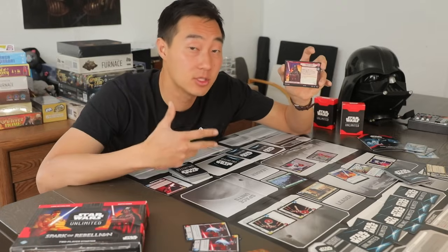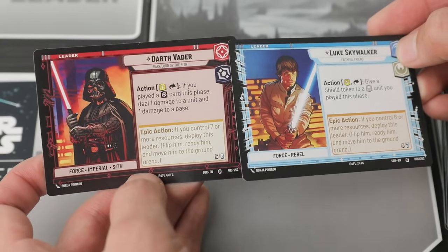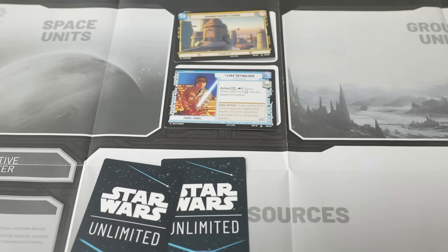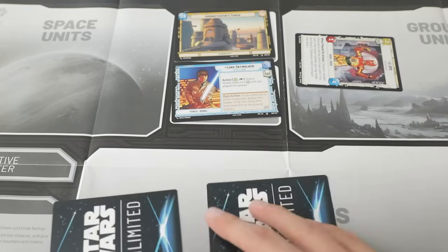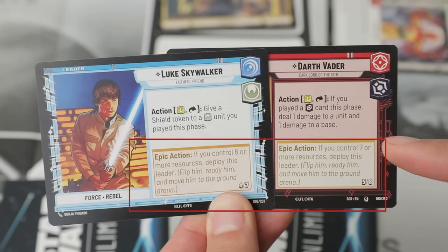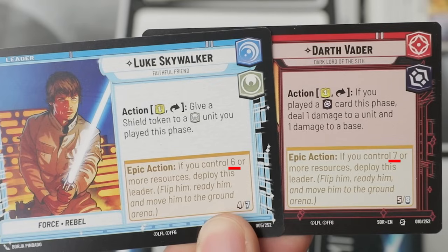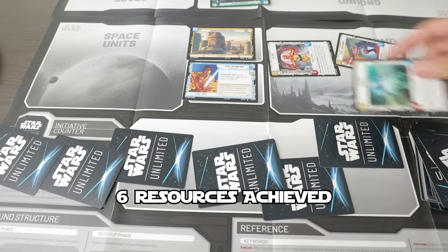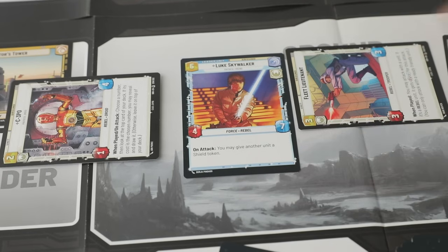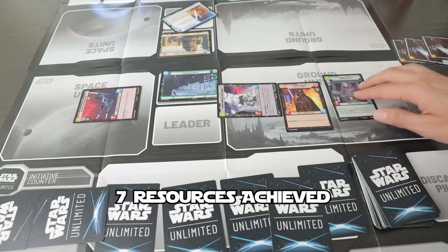The biggest gameplay appeal for Star Wars Unlimited is going to be the leader system. Let's first talk about how their abilities you can use every round add some nuance. Vader and Luke both give one resource cost things, meaning that on your first turn, even when you start with two mana, you already have an extra action possibility — do you spawn at one cost and then trigger your leader ability, or do you spawn at two costs and forego your leader ability this round? And then we've got the epic action to actually spawn them. It puts a target on both players to reach in terms of putting down resources — Luke needs six, and Vader needs seven. This gives both players a lot of room to anticipate the later big round, where you spend resources like usual and get your epic leader, since they spawn without a resource cost and are ready right away. Basically, it puts the burden on both players to set up for their leader while simultaneously setting up to counter their opponent's leader.